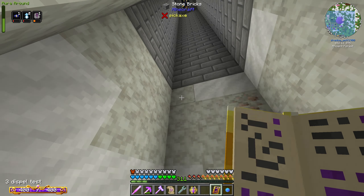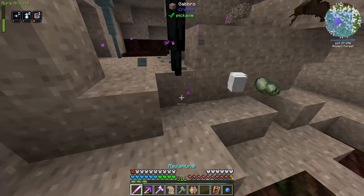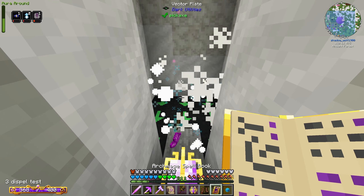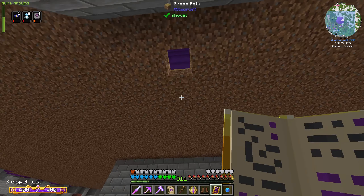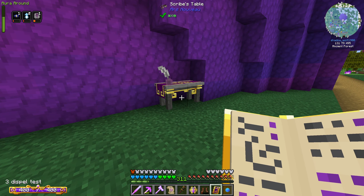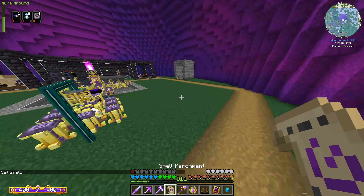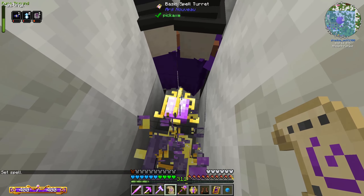There's a mob playing a music disc — it's an enderman. Okay, firing the spell definitely worked! It has to be a projectile and it has to hit them, which isn't exactly what I want, but I don't think I have much of a choice. So let's put the spell back on the book, shift right click, go back and add it to the spell turret.